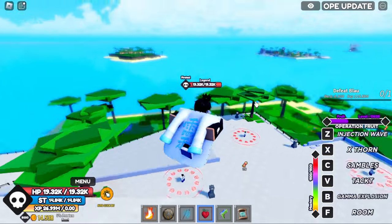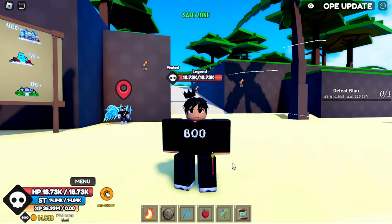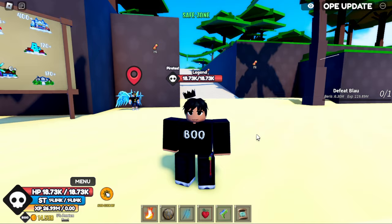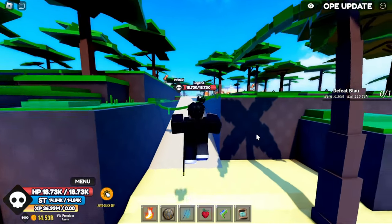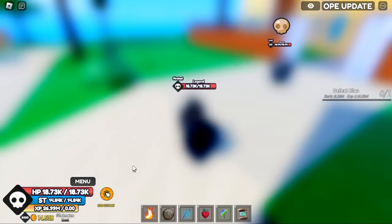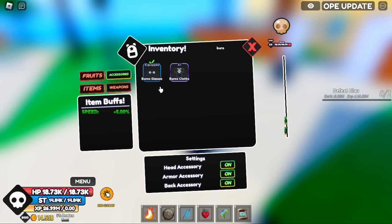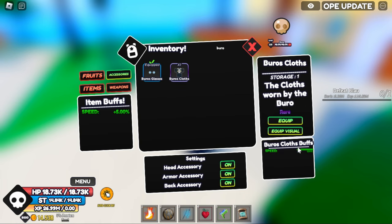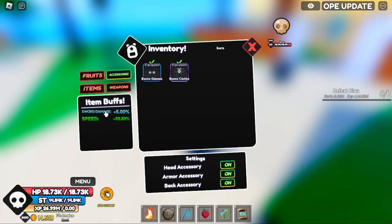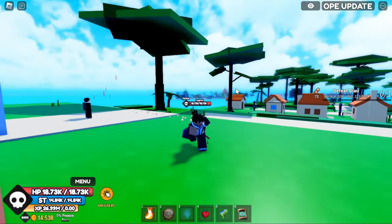At Liar Island you can get two accessories from the same set: Burrow's Glasses and Burrow's Clothes. The boss is located at the very back of the island by this mansion. Drop chances are unknown. Burrow's Glasses gives 5% speed increase and is uncommon. Burrow's Clothes is rare and gives 10% speed increase. With the full set you get 5% sword damage and 32.83% speed. Pretty noticeable speed increase.